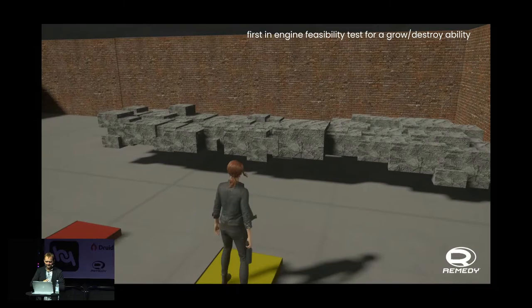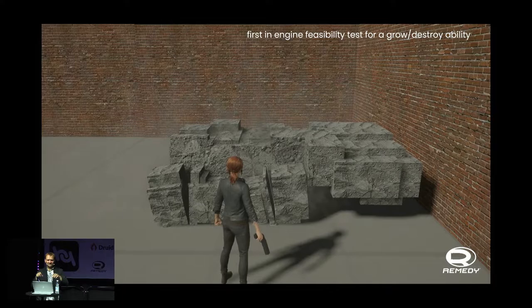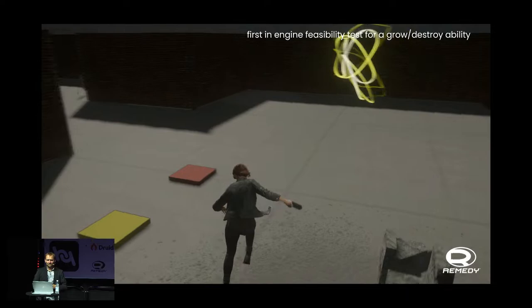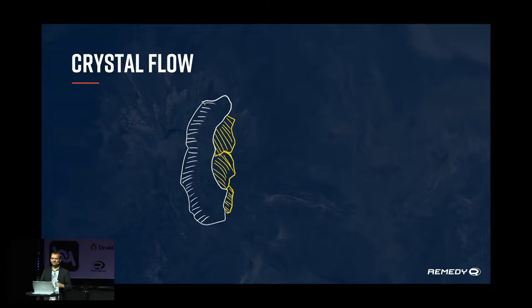Very early on, that was the very first test: you step on the yellow thing, this box starts growing, it can stop at any time, and you can go in and smash it into bits. Then you step on red and it resets everything. That was really the very first something-in-engine that does kind of what we wanted — in a test level with weird other stuff in it. And it kind of worked.